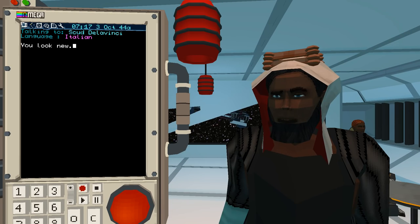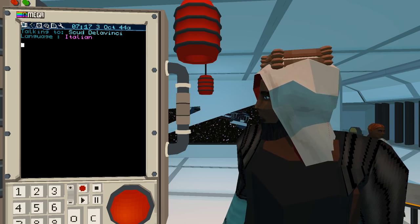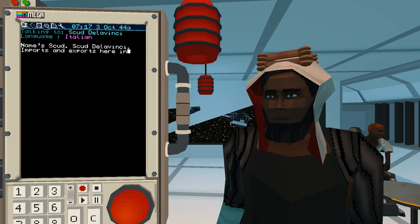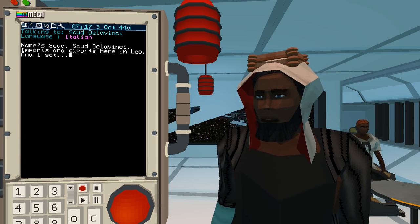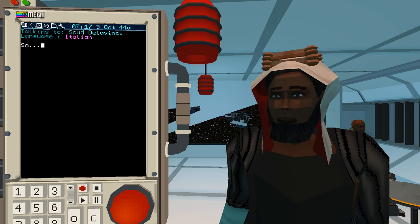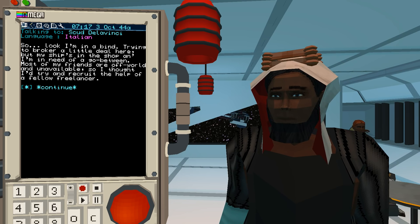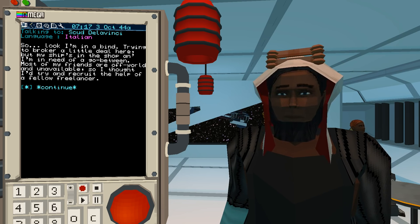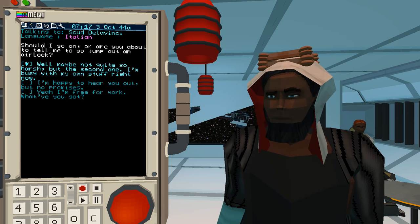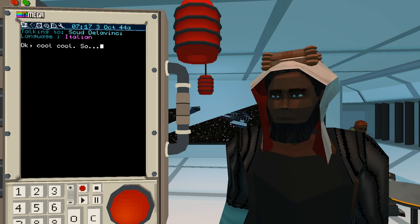Can I talk to you? 'You look new — you up on that boat that just turned up?' Yeah, that's me. 'Great. You the owner or just operator?' Who's asking? 'Name's Scud. Scud de la Vinci — imports and exports here in Leo. And I got a problem.' Go on. 'I'm in a bind, trying to broker a little deal here. My ship's in the shop and I need a go-between. Most of my friends are off-world, so I thought I'd recruit a fellow freelancer.' This sounds a bit shady.